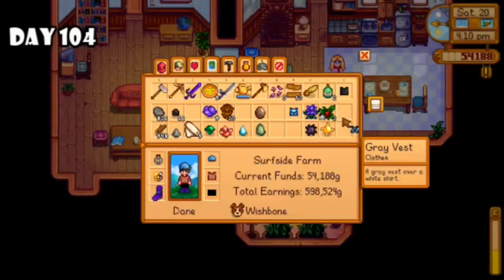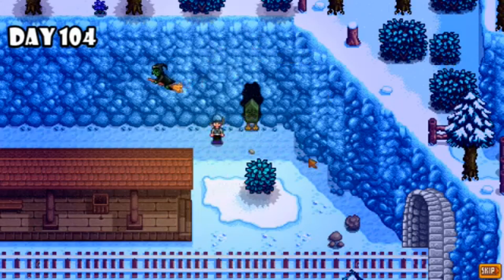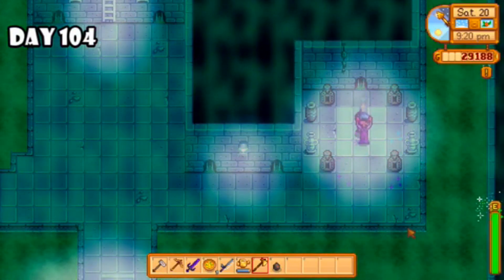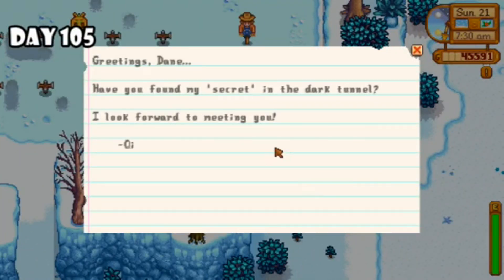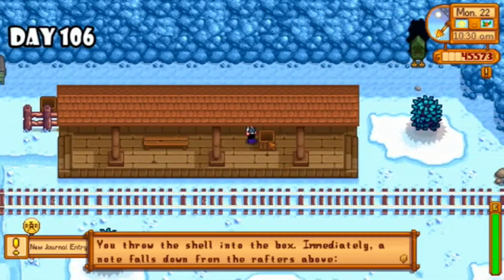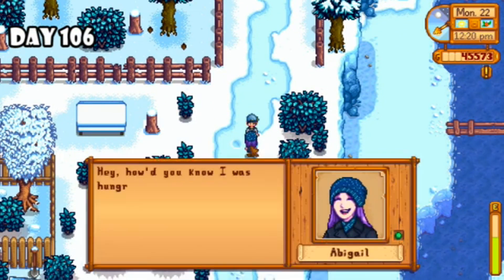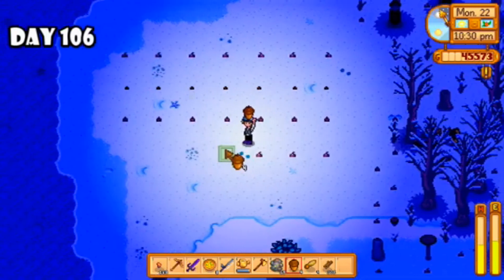Day 103 I teleported to Skull Cavern, did pretty good, got to level 58, and basically sold everything I could. Day 104 I bought a cool new hat, chopped a bunch of trees because I knew I was going to need a lot of wood, sewed a new outfit to go with the hat, and met up with the wizard to start a very important quest line. I also finally used the rusty key to go down into the sewers and meet Krobus, resulting in my very first star drop — Dane's favorite thing is waves, are we surprised? Day 105 I found a note that reminded me of a quest I forgot about, got that going with the key quest line, and spent the rest of the day in the mines finding a ton of iron ore.